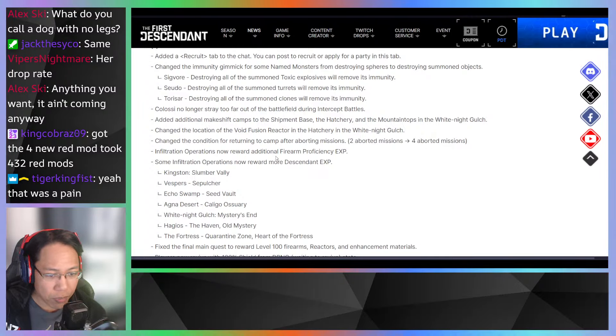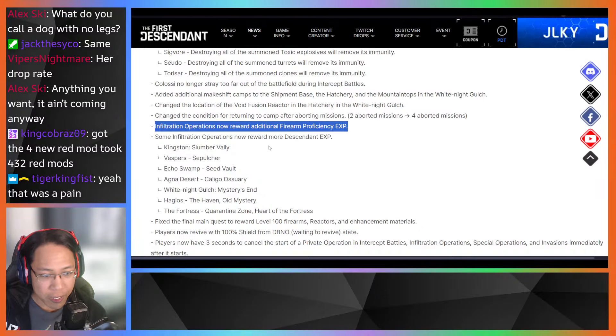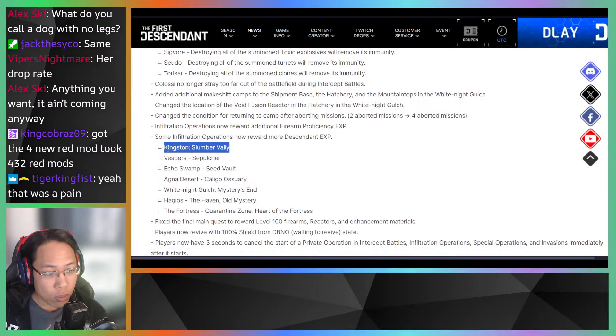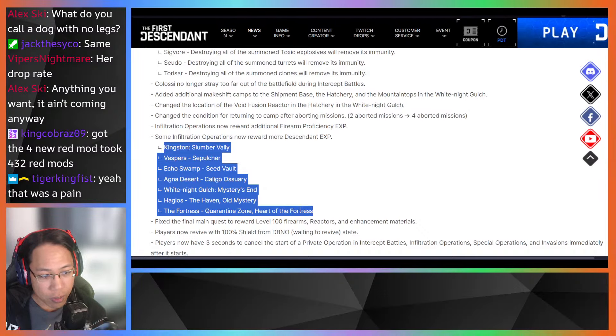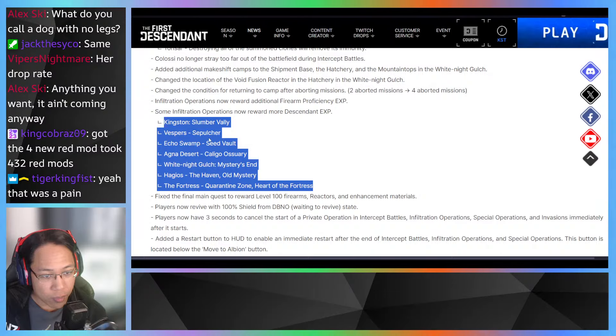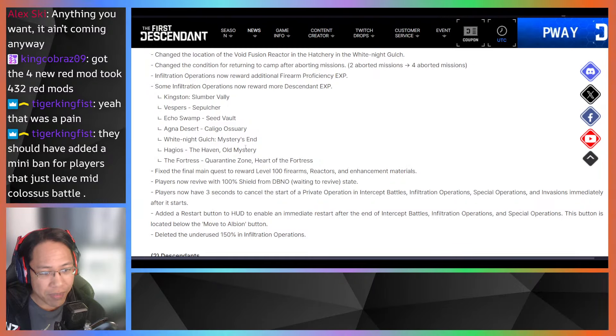Conditions for returning to camp after aborting a mission have been changed. Infiltration operations no longer reward additional firearm proficiency XP. Some infiltration operations now reward more descendant XP — Kingston, Slumber Valley — trying to level the playing field instead of just running Bio Labs. Once we get Freyna leveled from scratch, we'll test these areas to see which gives the most XP.